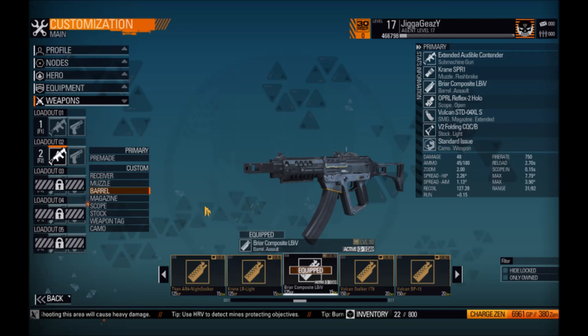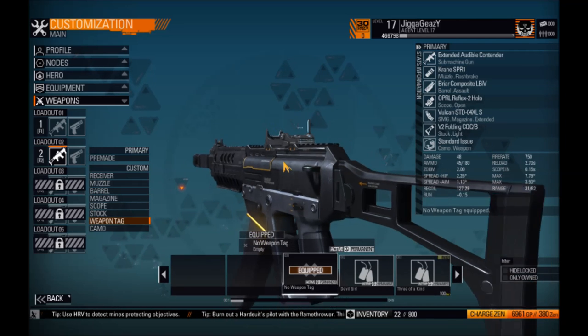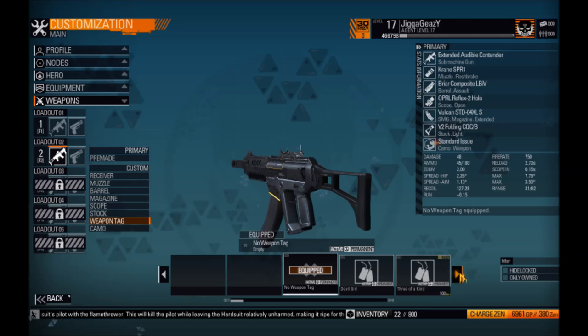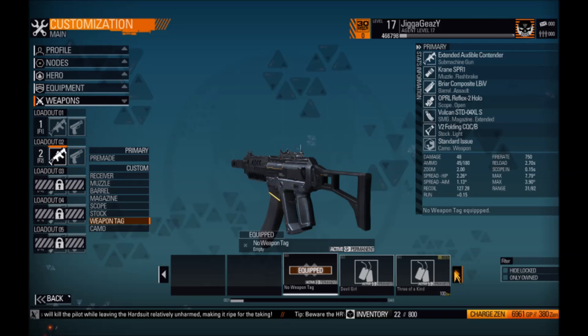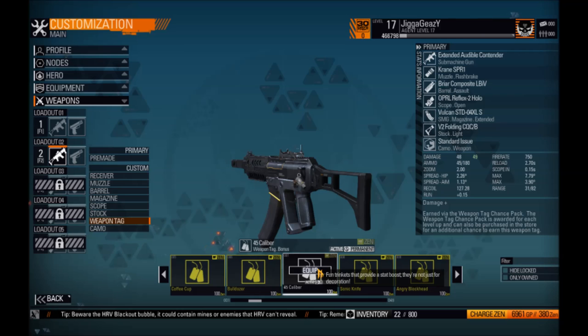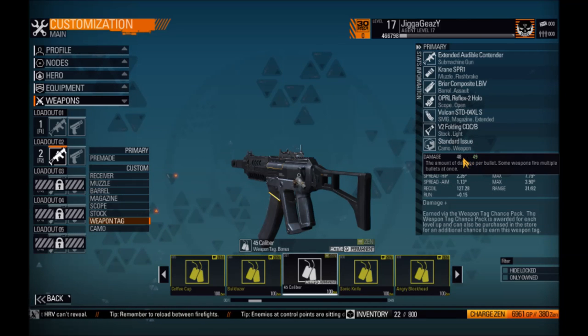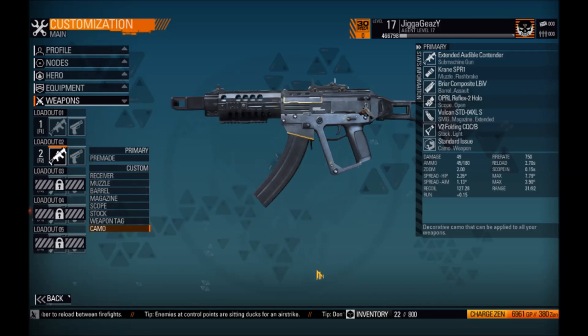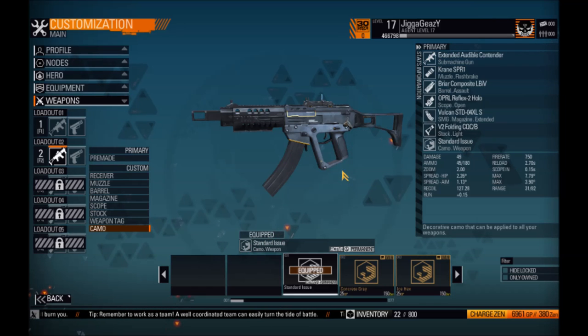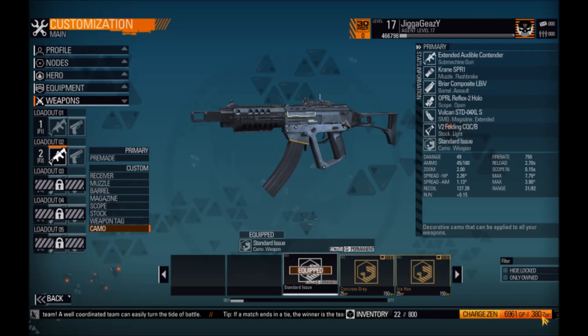Now it's time to throw in the final ingredient — the weapon tag. The weapon tag gives you a little boost in whatever area you're looking for. I'm completely happy with my hip spread, aim spread, and range, and I've got enough ammo. So I went with one more point of damage. This is something I bought using Zen — I couldn't find the 45 on the damage plus in the GP store, which increases my damage from 48 to 49. I love this game so much that even though it's free to play, I felt like I needed to pay back the developers, so I dropped ten bucks in, bought the weapon tag, and permanently bought the SMG receiver. I still have 380 Zen left.